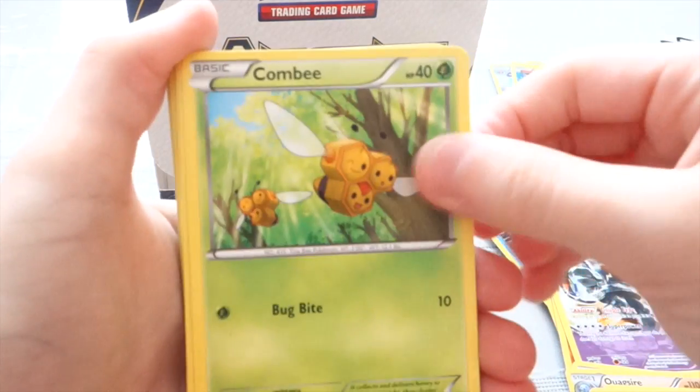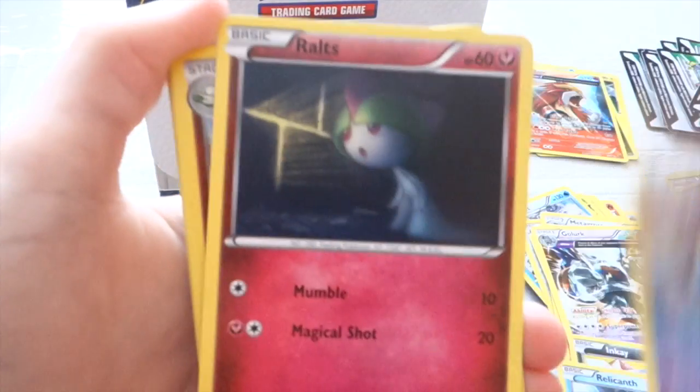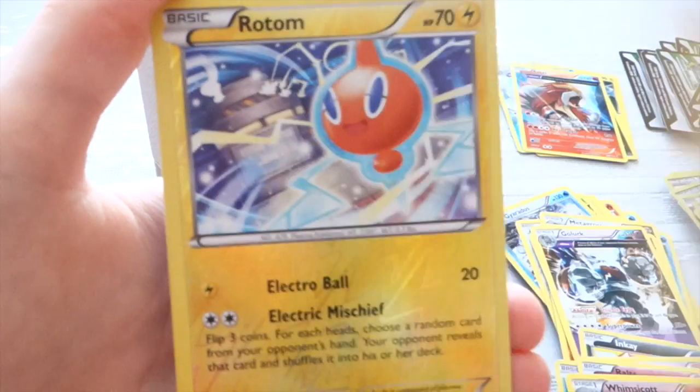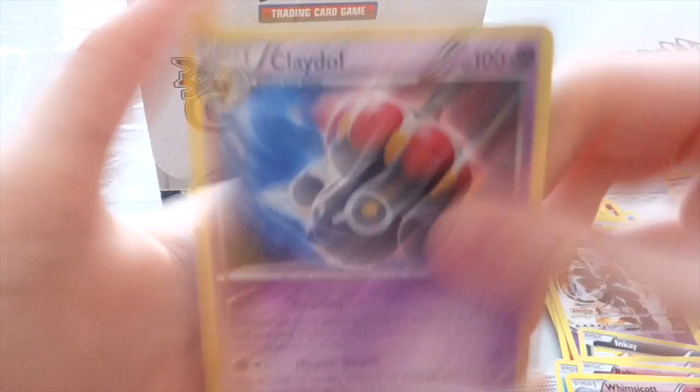This one we have Kombi, Inkei, Rough Cat, Beltoe, Rolts, Wiscot, Vespiquen, Lucky Helmet. Reverse is a Rotom, and a Rare is a Claydol. Very nice.